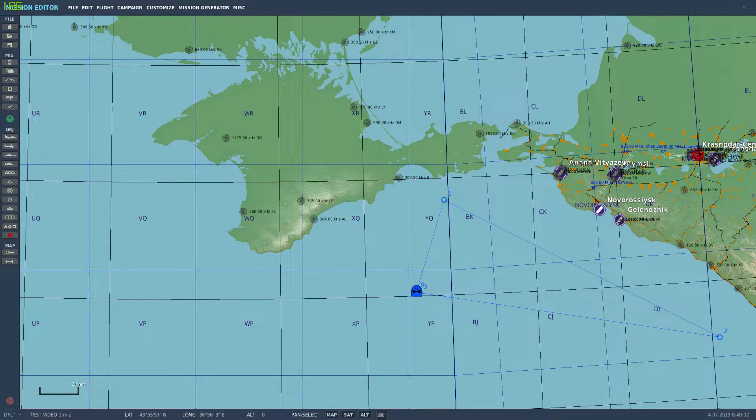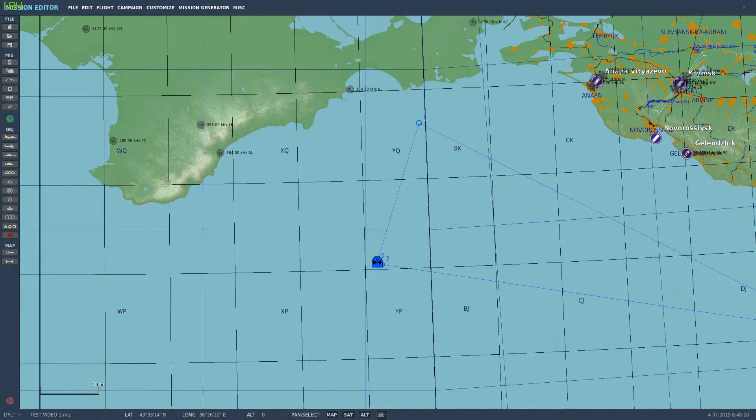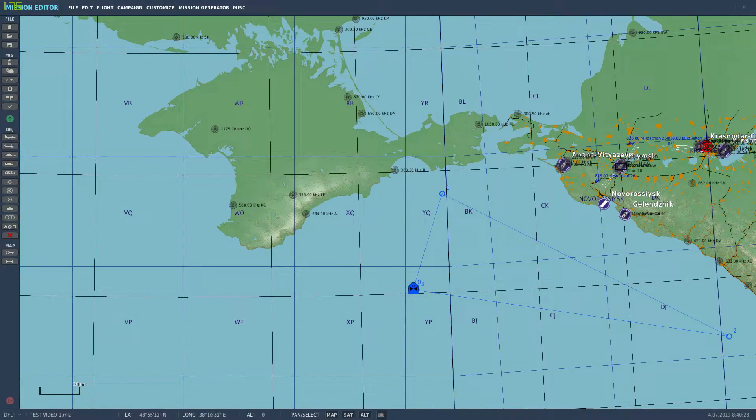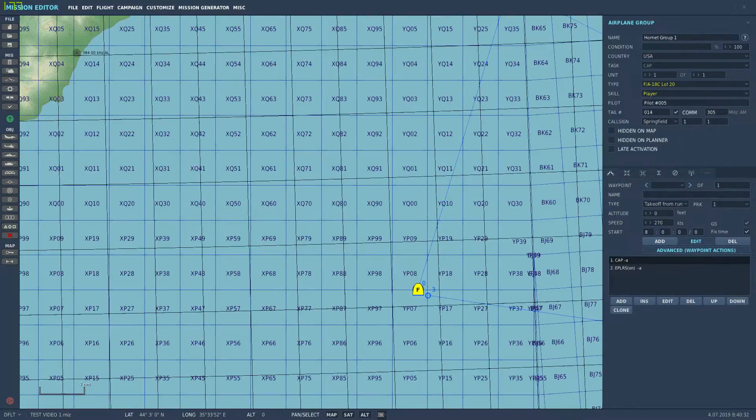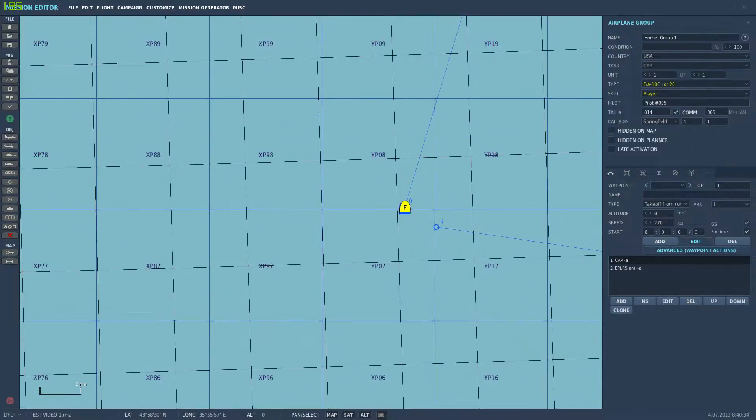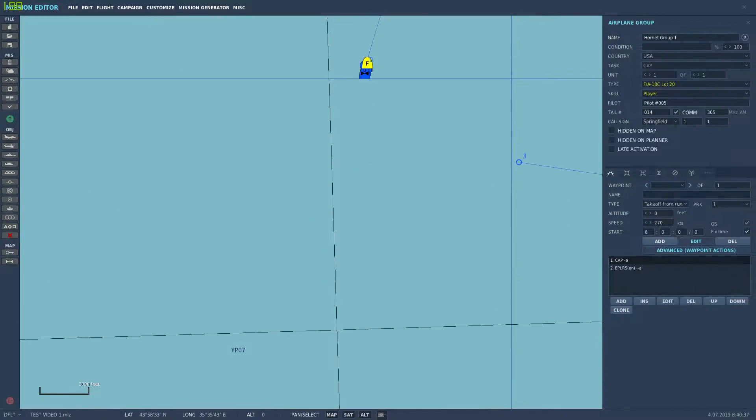Hey guys, welcome back to the channel. I'm playing around with the mission editor a little more and just wanted to show you some of the things I've figured out and done — it might help you guys make your own missions and not be intimidated by the editor like I was initially, because there's so many things to do in here. I made a mission — well, I started to create one on the default map — so I plopped my carrier down. Let's zoom in and go over some of what I've done so far.